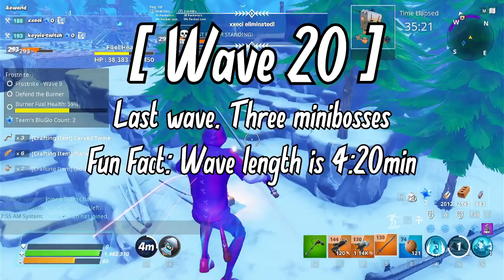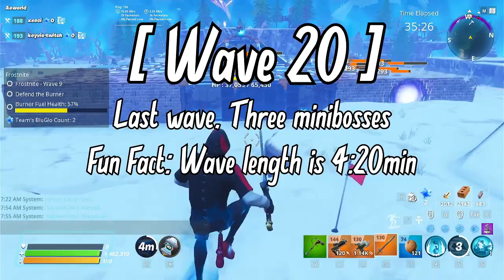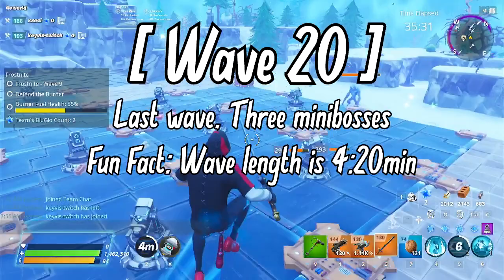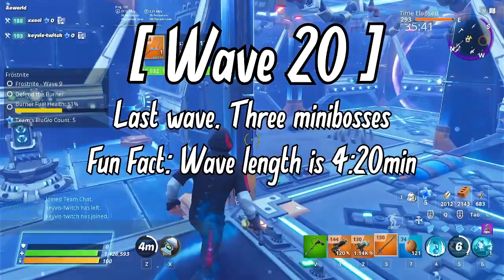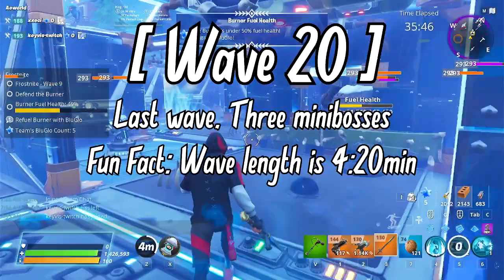Wave 20: The final wave with the last three mini bosses at their highest possible power level — their attack stats could potentially wipe out the whole team. As before, you can choose to kill them or lure them off the map edge. After doing so, survive the last couple of minutes, burn all your resources since you can't keep them, and there's your Frost Knight completion. Not too hard, right?